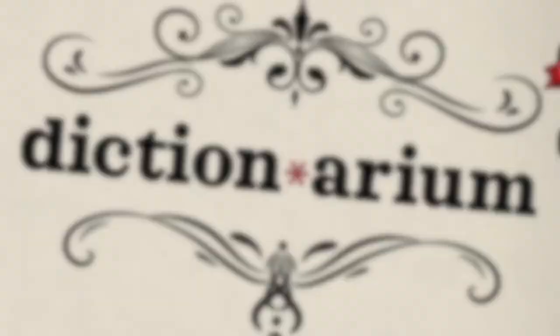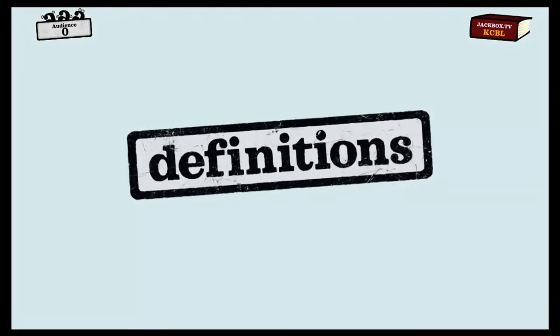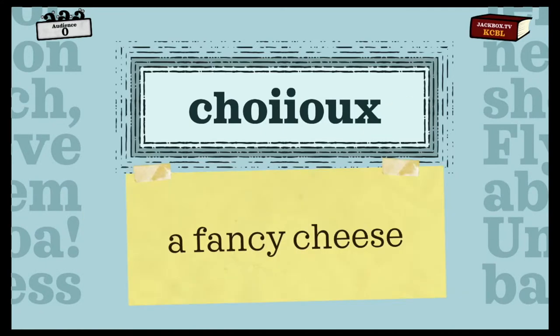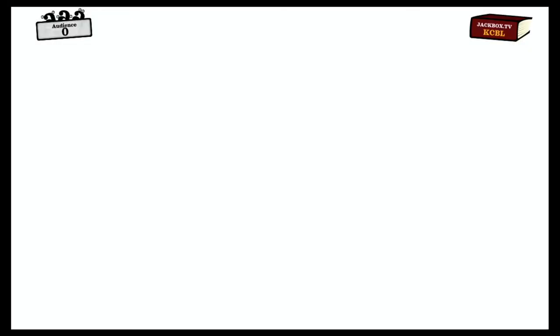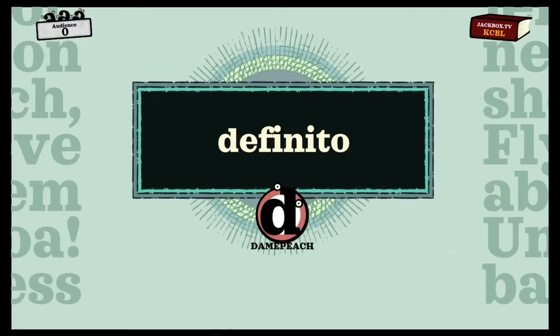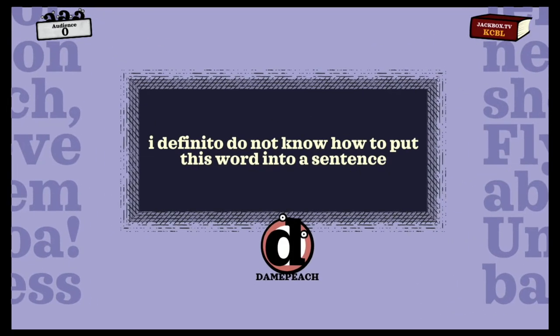Number 9 on the list also comes from the Jackbox Party Pack 6, and it's Dictionarium. I admittedly did not like Dictionarium initially and avoided playing it for a while, but after trying it out because someone else suggested it, I discovered its charm and have since found it to be one of my go-to's. In Dictionarium you are given a non-existent word and you need to create a definition for that word. The group then chooses the preferred definition, then the same for a synonym, and finally everyone is tasked to write a sentence that includes that newly defined word. It takes a bit more brain power, but seeing how crafty everyone is good fun — and who knows, maybe your new word will make it into the real dictionary one day.